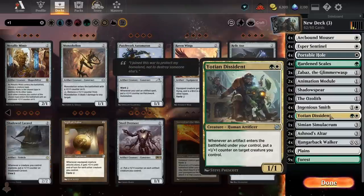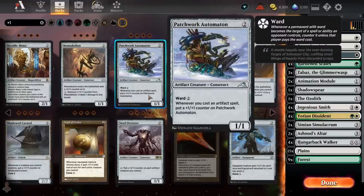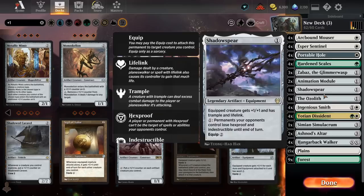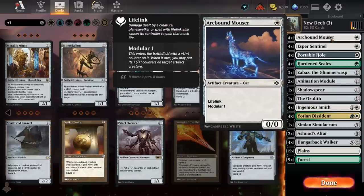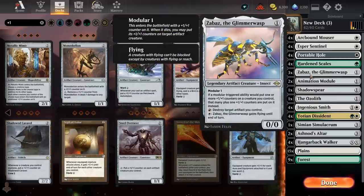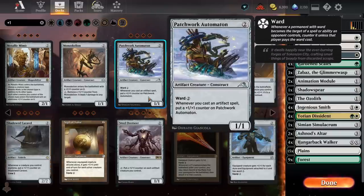Yotian Dissident is going to spread out counters more and is part of our combo as well. If we were struggling for playables, Patchwork Automaton would go in — but I'm not sure it's better than our other cards. Mouser having Lifelink is huge, Zabaz is really good at bouncing counters around and giving flying to attack for a bunch of damage, whereas the problem with Automaton is it just doesn't do well against chump blockers. If I were running more ways to play off the top of the library, I'd definitely consider it.